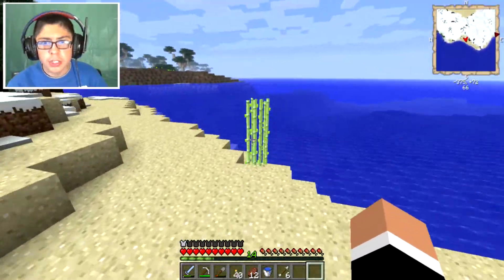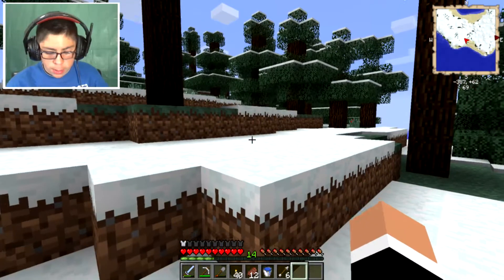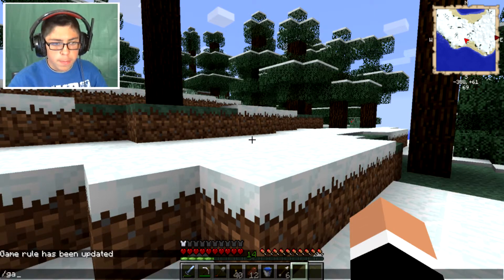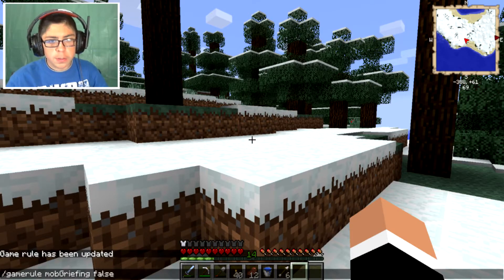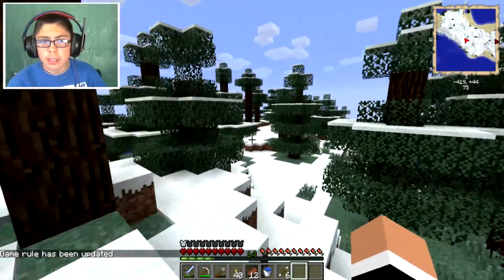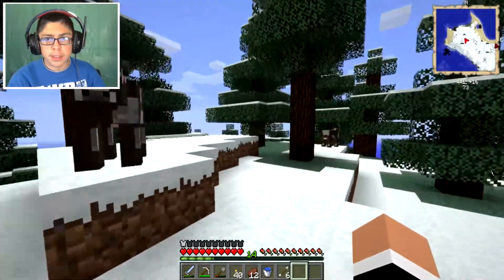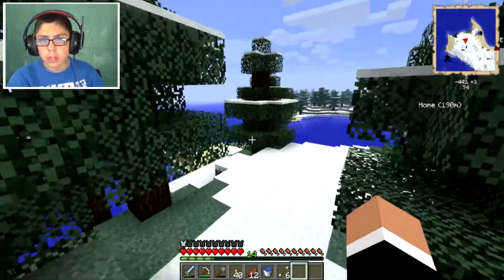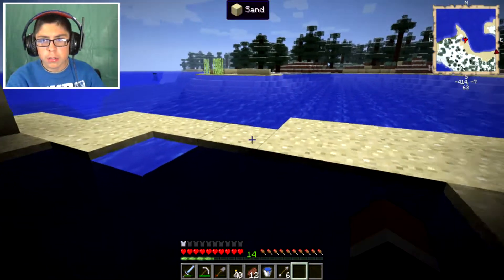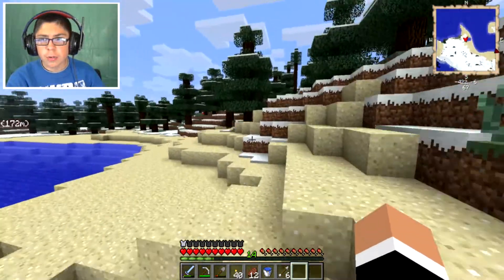I'm gonna take the sugar cane, just plant it at our base and get some crops going. This is cool — it's just like a road, technically a huge road leading straight forward. All these cows like to hang out over here. There's open ocean in that direction, I don't want to go over there though because that's just gonna take a while.